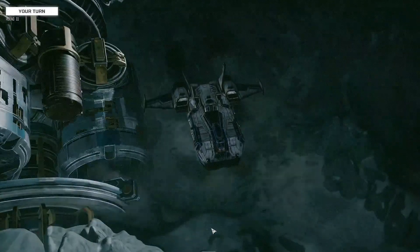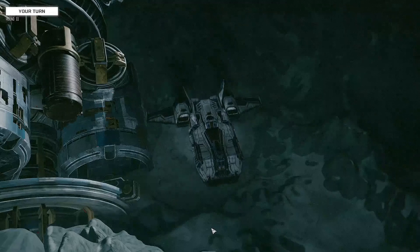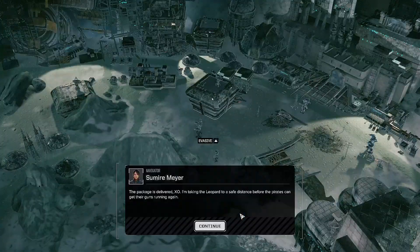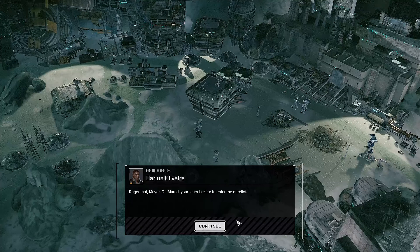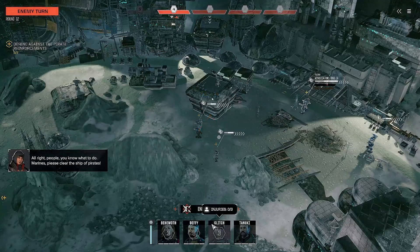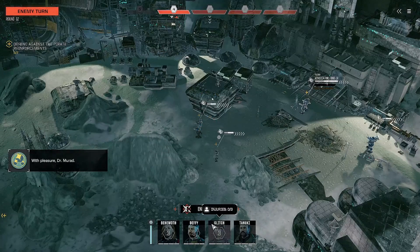Now we have to defend this place from counter attack — that seems like the scenario. Package delivered, taking the Leopold to a safe distance before the pirates can get their guns running again. Roger that. Dr. Mirage, your team is clear to enter the derelict. Making our way inside now. You know what to do — marines, clear the ship of pirates.